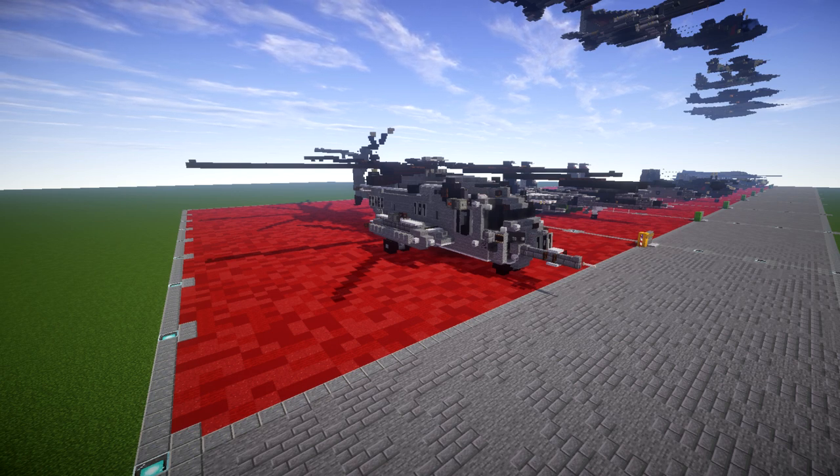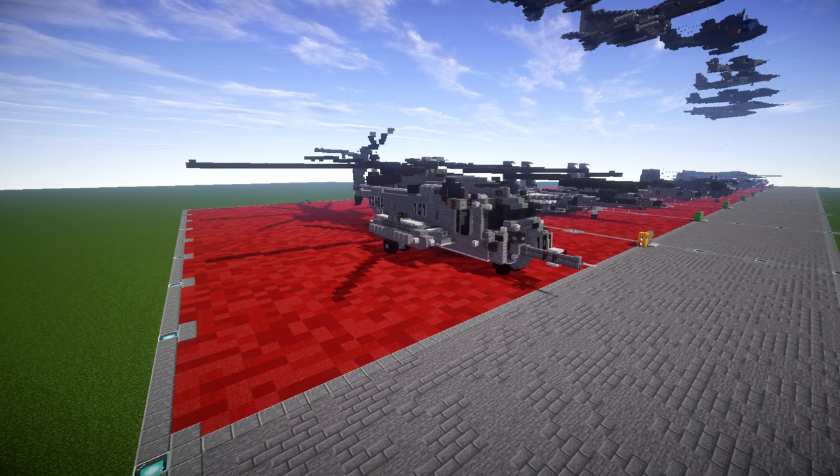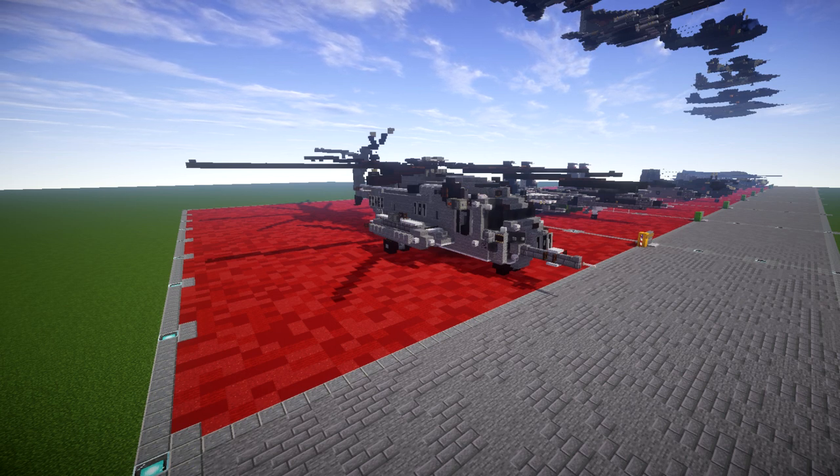Overall it's a really nice looking helicopter with some really cool design features. One thing to mention though: this is not a Pave Low or a Sea King — those are different. There are differences besides the 7th blade and the tilted tail rotor. It being slightly bigger, the top of the fuselage is different where the engine mounts up. So if you're planning on using it for a Pave Low or Sea King, it's not going to be 100% accurate.